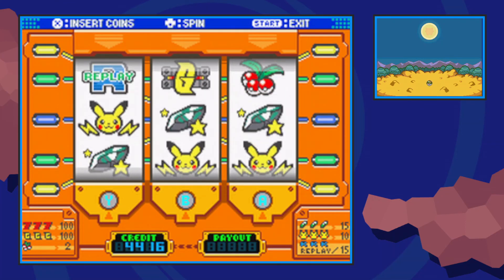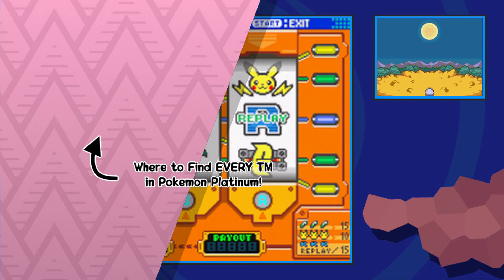Anyways, that's how you get TM-29, Psychic, in Pokemon Platinum. I hope you enjoyed the video, and as always, Techno's out.